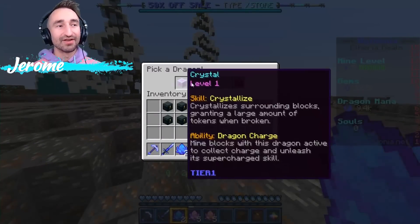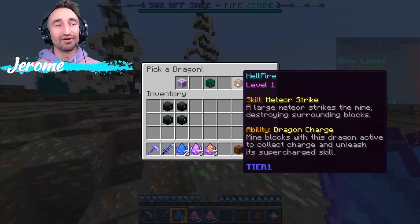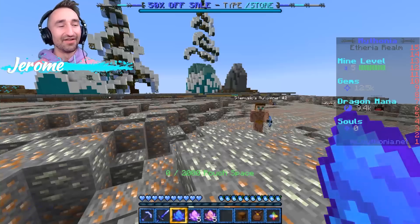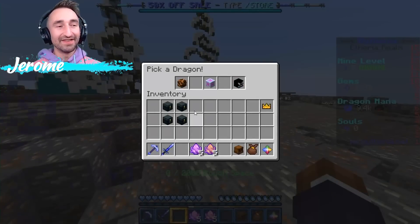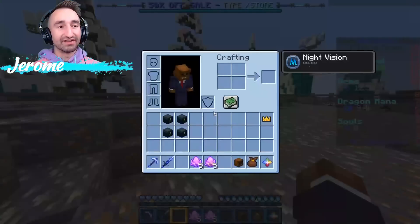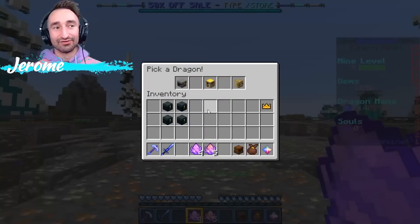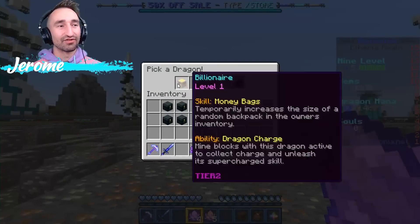To give you an idea of the Apocalypse dragon: it infuses your pickaxe with radioactive energy, causing explosions every block break for a limited amount of time. Ability Dragon Charge — mine blocks with this dragon active to collect charge and unleash its supercharge skill. All the different dragons have things like that, and then you just roll through and collect more and more of them.